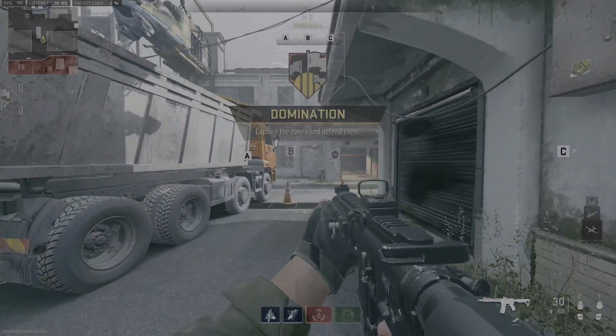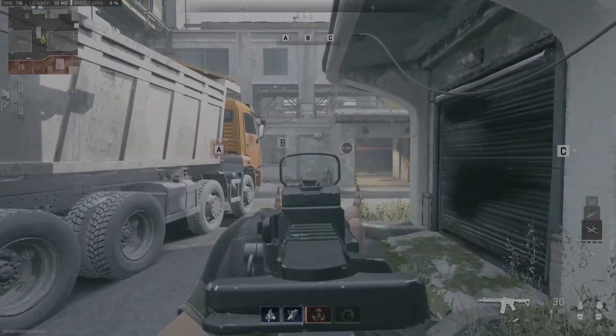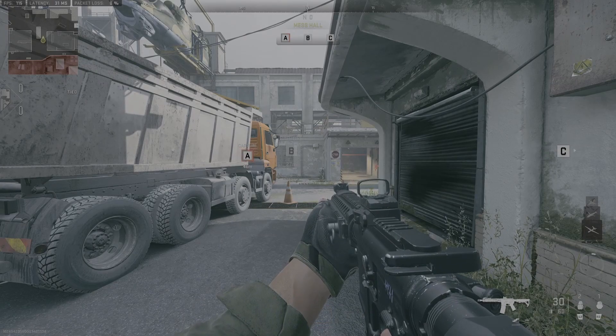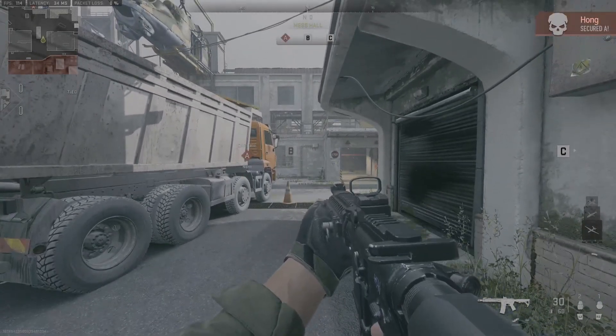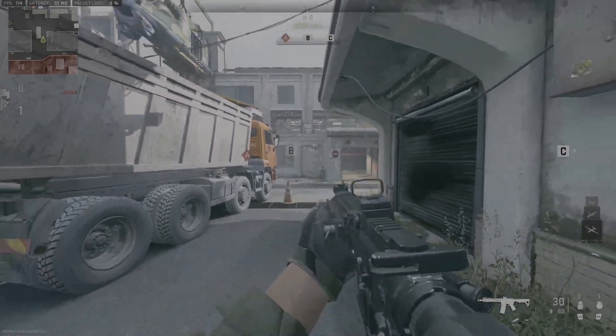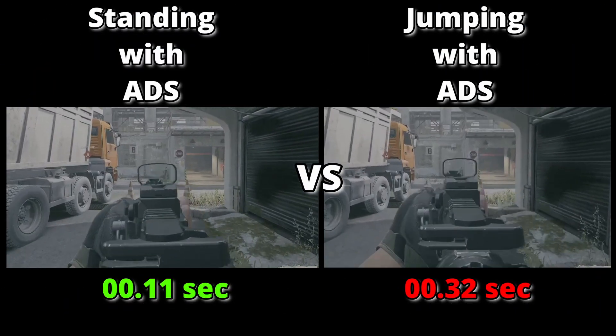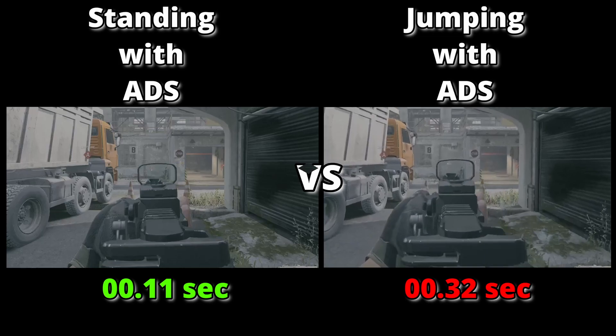Jumping in Modern Warfare 2 is making you hit respawn a lot more than you really should be, and here's why. When I jump and ADS it is about three times slower than when I'm just standing and I ADS. I'll put the two clips side by side so you can see the speed difference — the one that stops first being the one that got sight picture first. Standing wins every time.